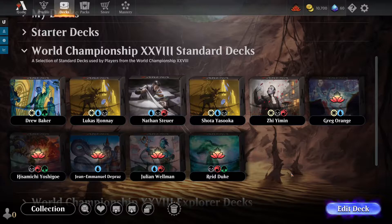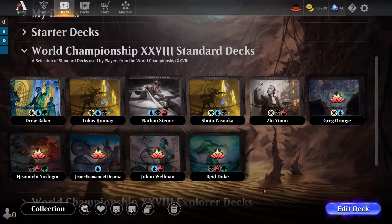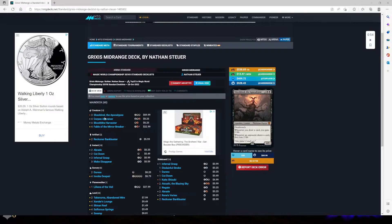We got some decks that came from the World Championship number 28 for Magic the Gathering, and they didn't take just the top of the top decks. Instead, we get a plethora of decks. We're going to be covering one specific deck right here — this one by Nathan Stewart with a Grixis midrange build, really featuring Shieldred the Apocalypse, Corpse Appraisers, Harvester, and Fable of the Mirror Breaker as the creature-centric part of the deck.